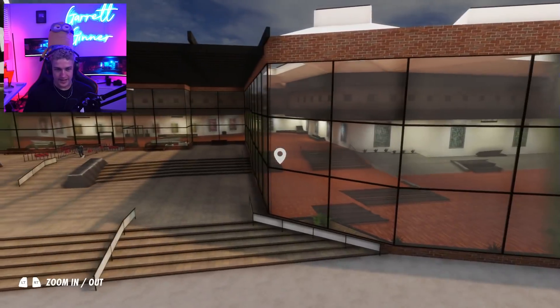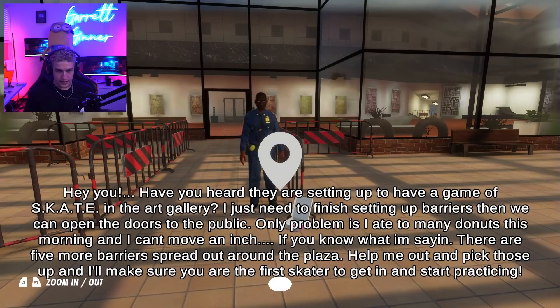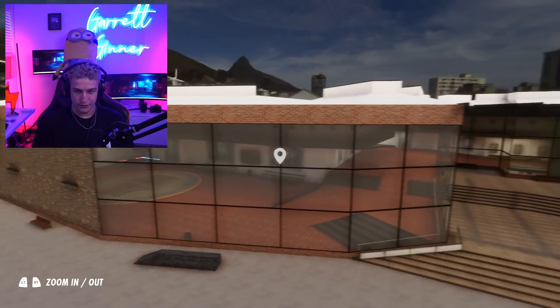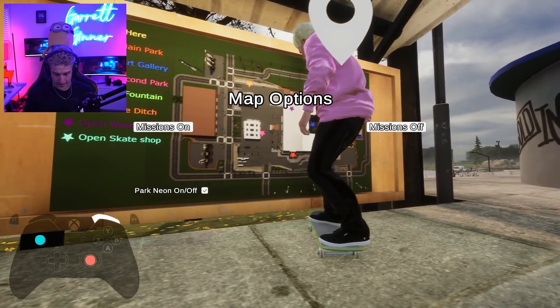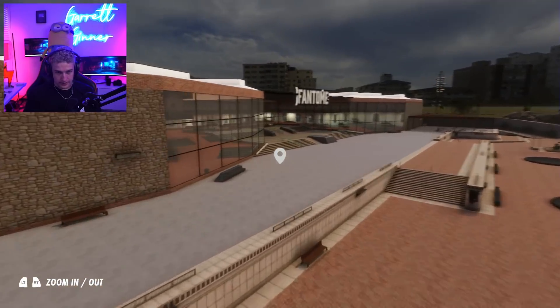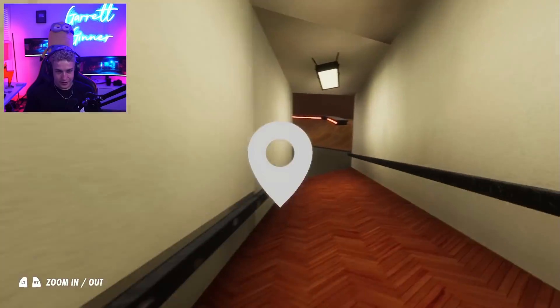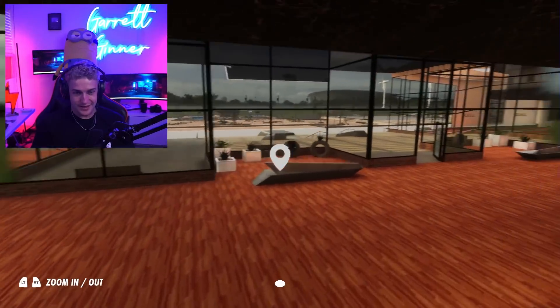Wait - this is a crazy indoor skate park but the security guard's not letting me in. He says they're setting up a game of skate in the art gallery. A fair amount of this map you actually need to legitimately unlock before skating it. I figured out how to toggle missions off on keyboard. Now I can get in - whoa, this is sick! It connects to the neon park - no way, this is so sick!